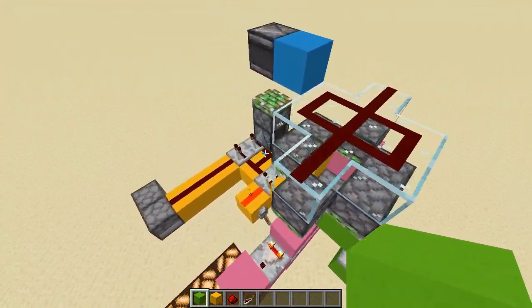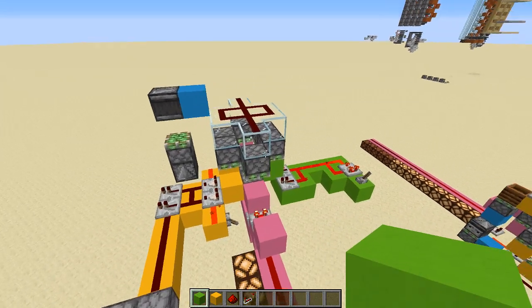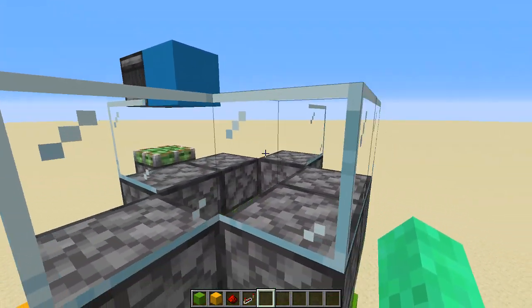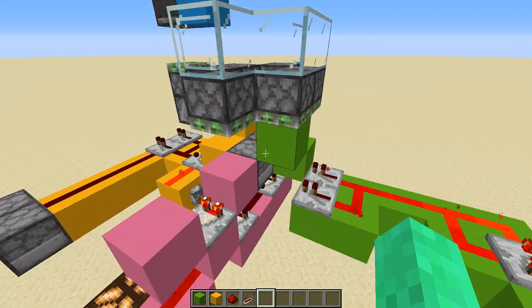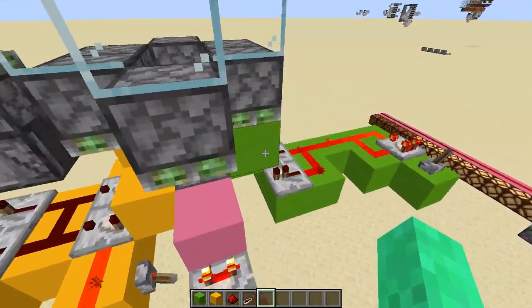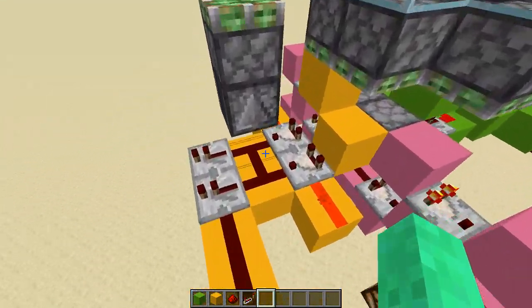That's pretty much how you would put another one here — tile it, I guess. Also, something else to keep in mind: these blocks don't have to be glass, but they do have to be a transparent block, so they can be glowstone or slabs or anything like that. Obviously the colors aren't necessary, but whatever block you want to put it on. And this pink circuit — you don't actually need to include that if you don't want to.